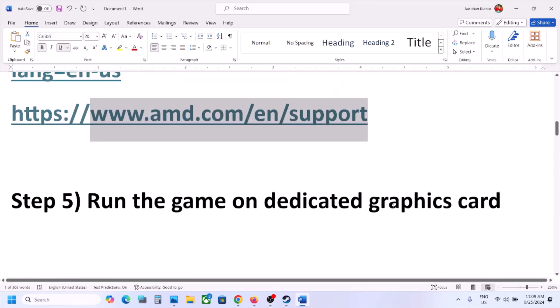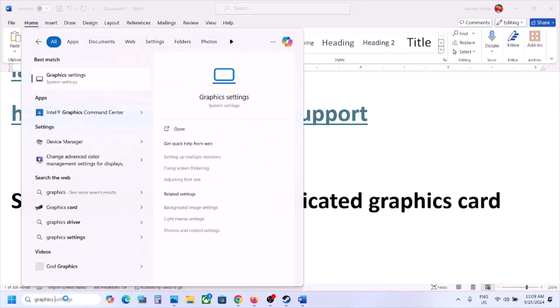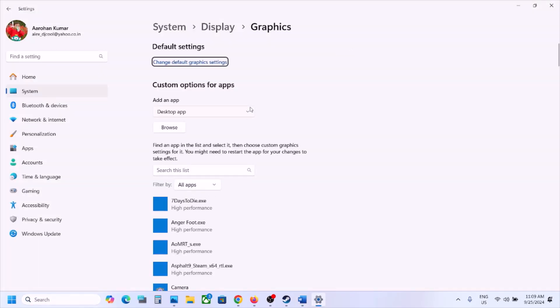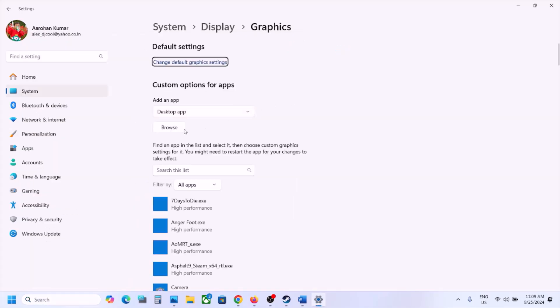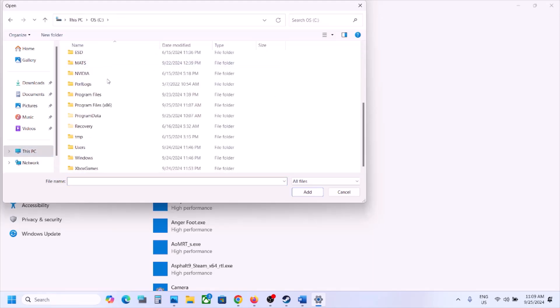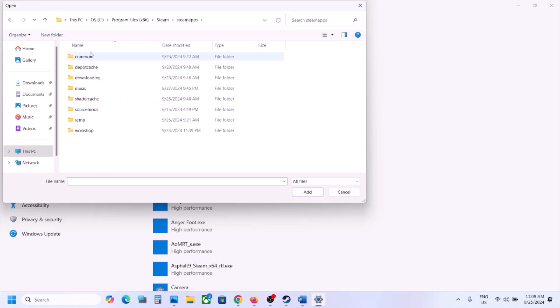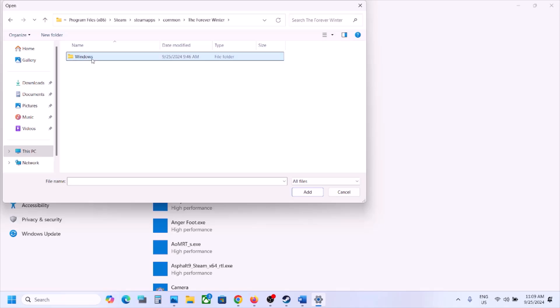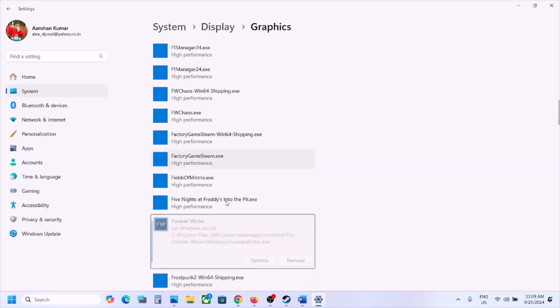The next step is to run the game on the dedicated graphics card. Type 'Graphics Settings' in the Windows search box and click on Graphics Settings, then click Browse. Go to the game installation folder — open C Drive, Program Files, the Steam folder, SteamApps, Common, the game folder, and then the Windows folder. You will see the game EXE file — click Add.